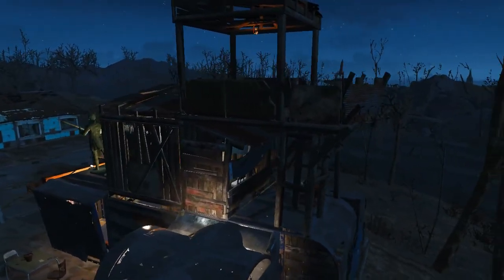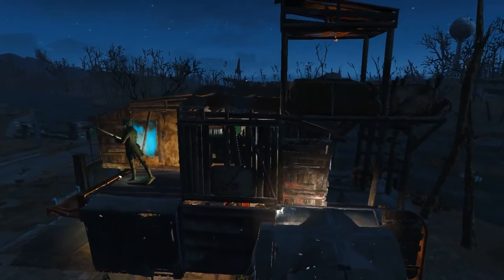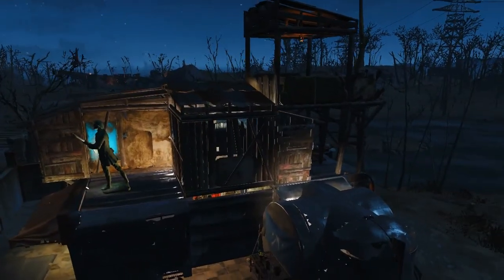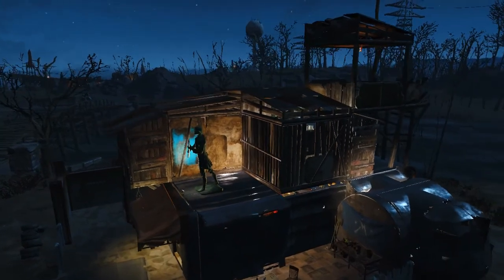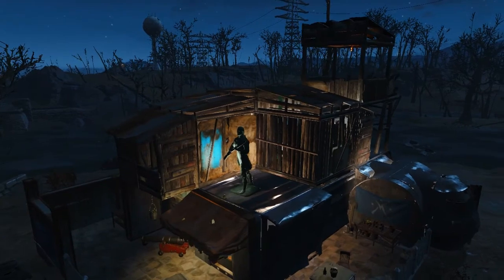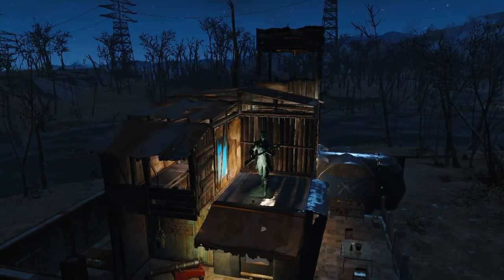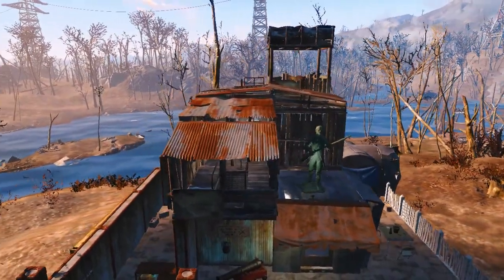I try to work with lighting a lot, as I do in most of my builds, because I think good lighting is very important. You can also see this on the Minuteman statue above the entrance — it's lit from below to make it imposing. We will now switch to day to see more.